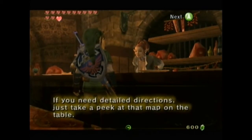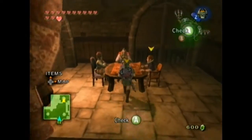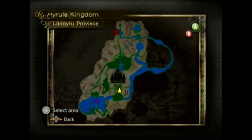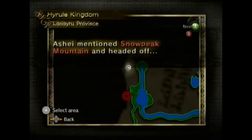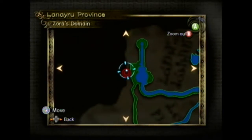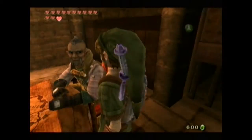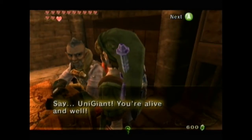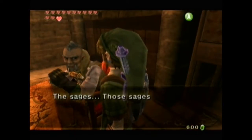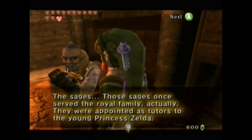If you need detailed directions, just take a peek at that map on the table. Just like we did when we went to the Gerudo Desert - just take a peek at the map and it will tell you to head up to Zora's Domain, an area that was blocked off by ice before. So let's talk to Auru, see what's happened, what's changed. Say, Giant, you're alive and well. Did you find anything of interest in the Arbiter's Grounds in the desert? The Sages.